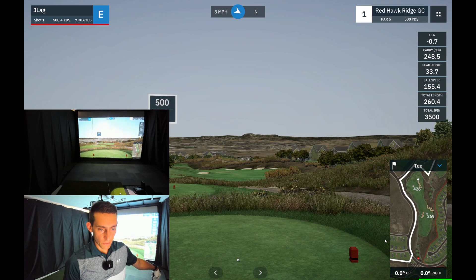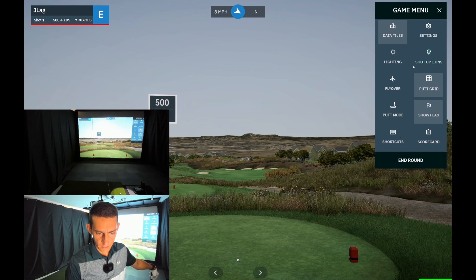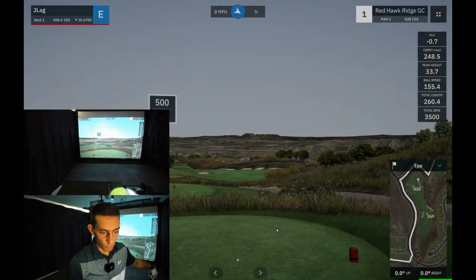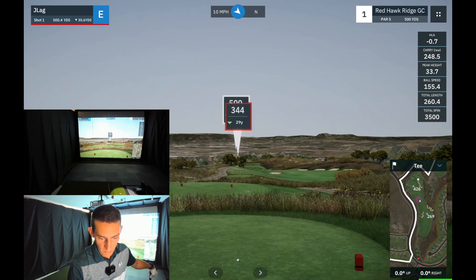We're back on the tee at Redhawk Ridge and we've got a bit of wind. Checking the settings — we actually have breezy today, a bit more wind, a bit more to think about. From the first time I played this hole, we are hitting dead downhill 31 yards down the hill. It's a 500 yard par five. We've got wind off the left now, so I'm going to have to aim slightly further left and hope the wind just brings it back.